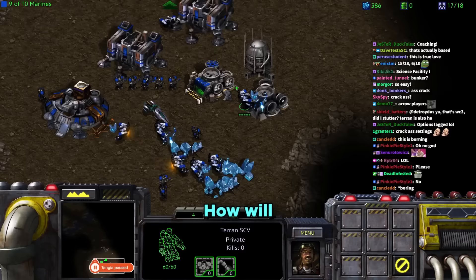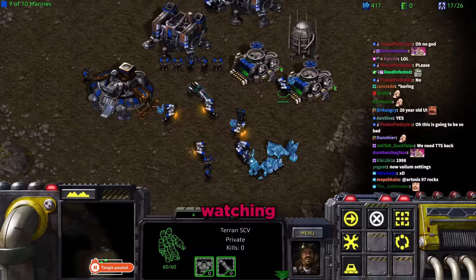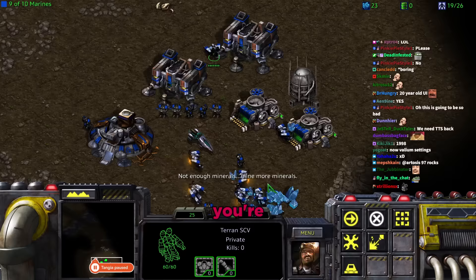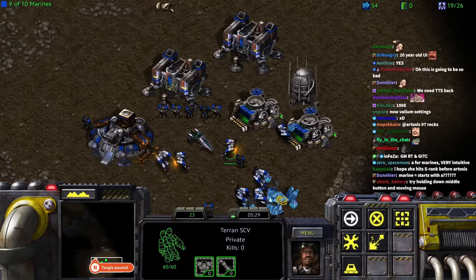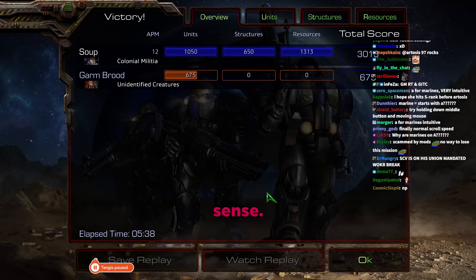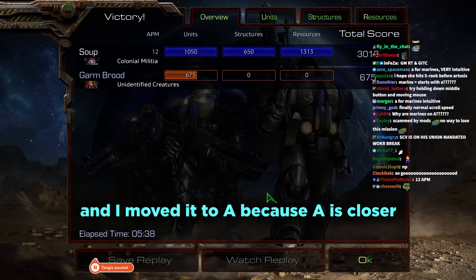Daniel jokes about defending against Zerg harassment with scroll speed. Tara says she handled the two Zerglings fine. Daniel tells her to press A for marines. He reminds her to get SCVs mining, not standing around. They complete two missions, and Tara notices marines are hotkeyed to A not M.